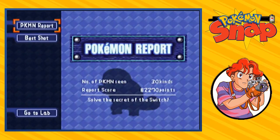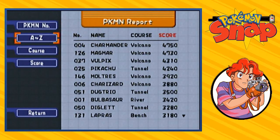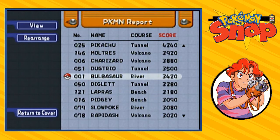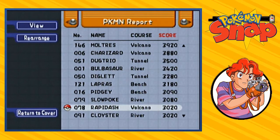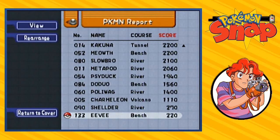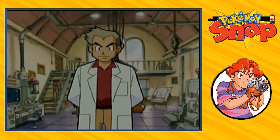Before we go back to the river, let's look at the Pokemon I've taken pictures of, sorted by score. Like I said earlier, three out of four Pokemon from the volcano are at 4,000. There's only one Pokemon from the river, and that is Bulbasaur — to my disbelief. Shelder and Eevee are the two worst pictures I've ever taken, so those are going to be switched up. I'm a man on a mission right now.